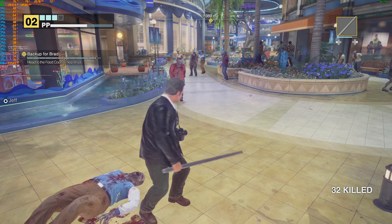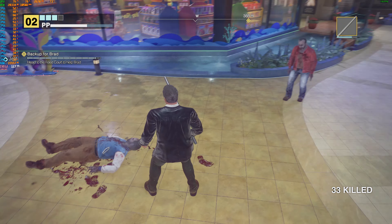Dead Rising Deluxe Remaster is a visual and mechanical overhaul of the 2006 original. You play as Frank West, a photojournalist trying to uncover the truth behind a zombie outbreak at Willamette Mall. The game runs on a 72-hour timer, which translates to about 12 real-world hours. You have to balance the main story missions, rescuing survivors, and exploring the mall for weapons and items. Miss too many key events, and you'll end up with a different ending.